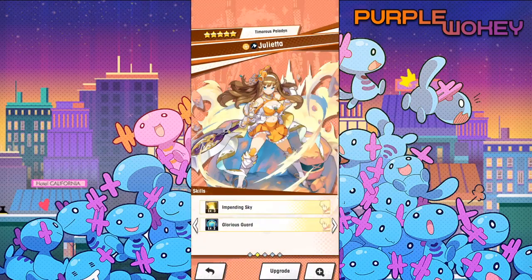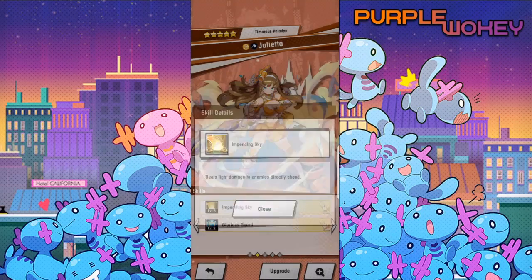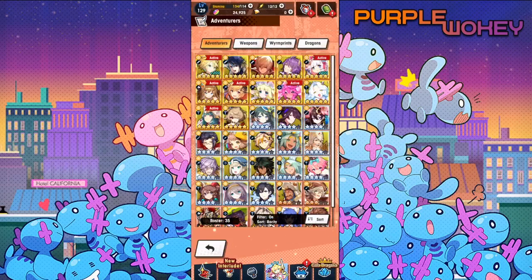Now into the okay tier. First is Julieta - she's good in wave-based content like Imperial Onslaught or Facility Events, but her defense focus in general isn't great because Dragalia is all about DPS at the moment.